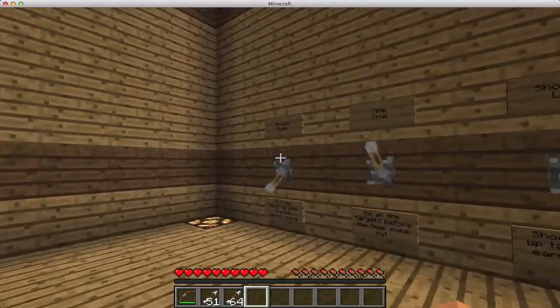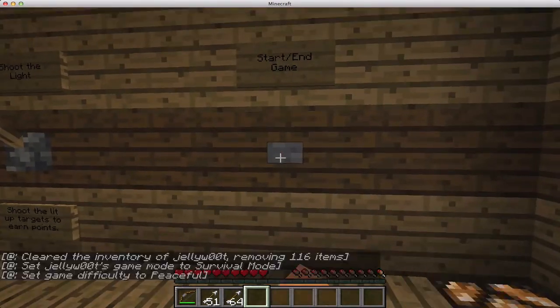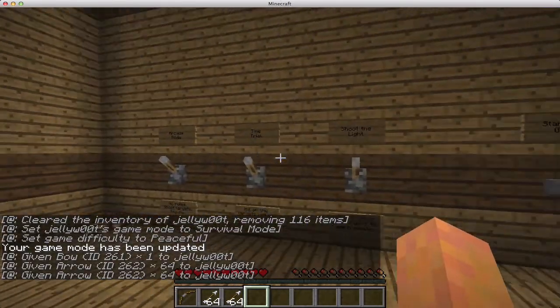You come over here, you can flip the game off and then hit end game — start and end are the same button. And it will reset the scoreboard up there and then you're ready to go into your next game.